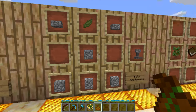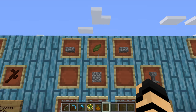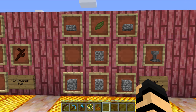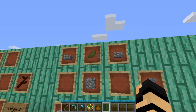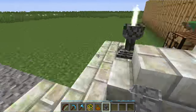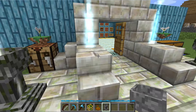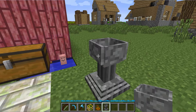Moving on — the petal apothecary. You can get yourself any color flower, turn it into some petals. You just put a flower in the crafting grid and it will turn into two petals. Then you can have a couple slabs, some stone, and you get yourself a petal apothecary, which will look like one of these here when placed. Now it's not going to have the fancy animations, but you can actually do many things with it.